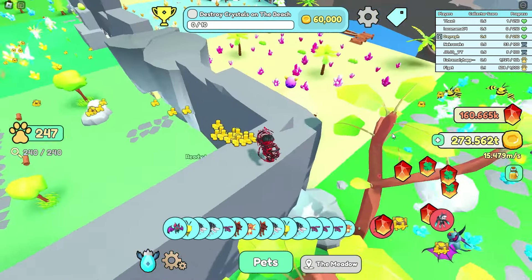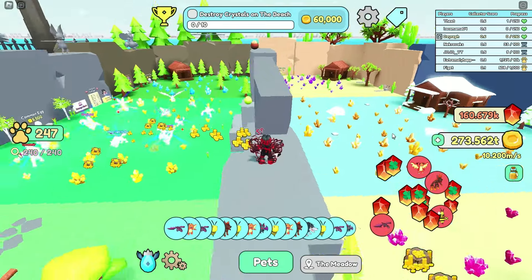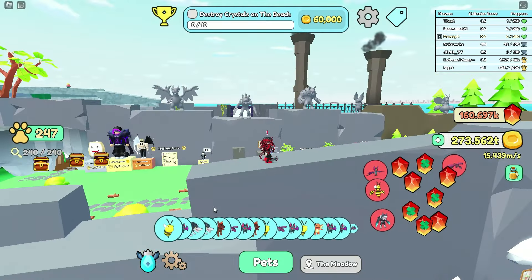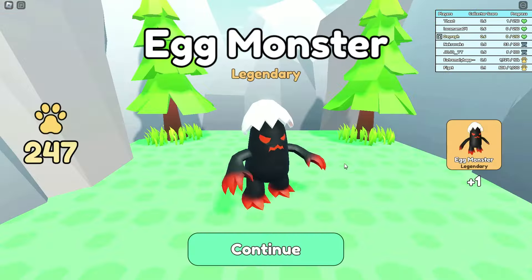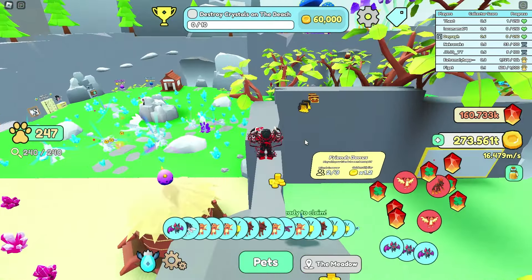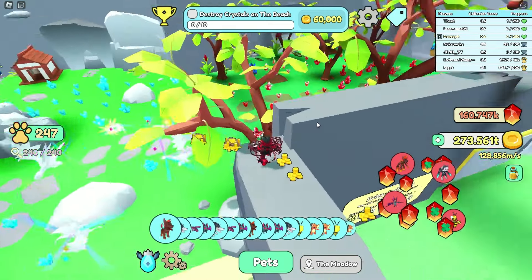When you do the jump, make sure not to fall. You will want to go right over here — you need a bit more speed to do the jump because it's quite a big leap, or you can ask for help and you don't need more speed. This is how you get the egg. It's a lot easier to do it with a friend.